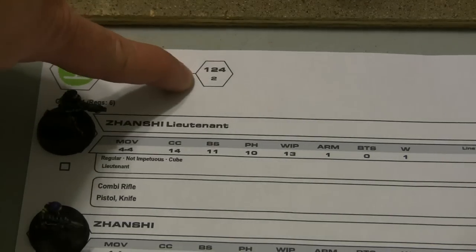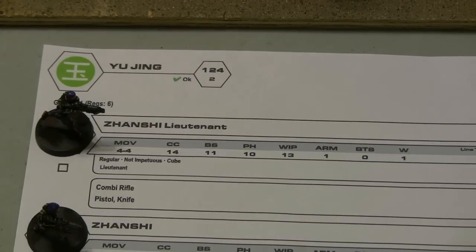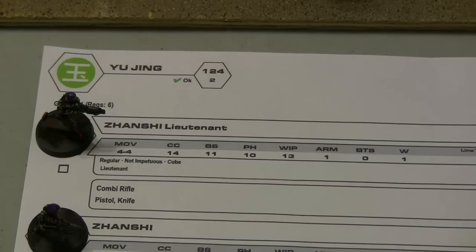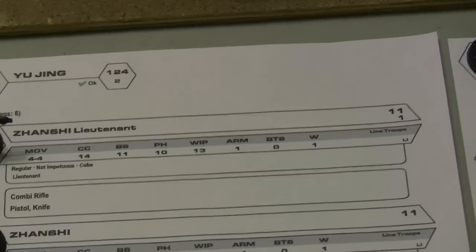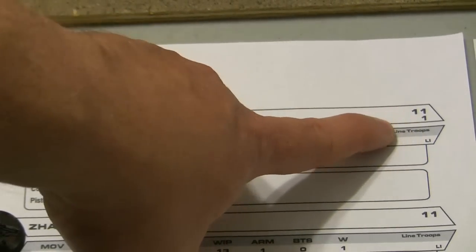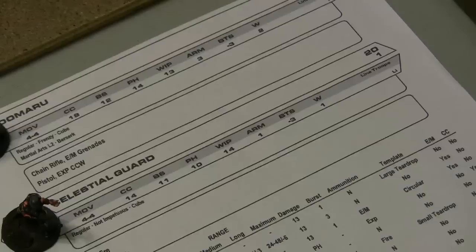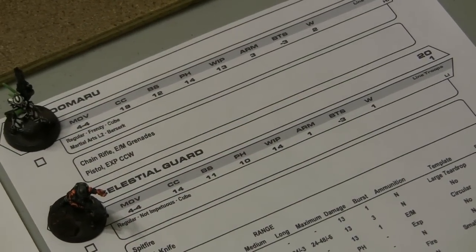When you're making an army list you get one special weapon cost for every 50 points, so in a 125 point army list you would technically have 2.5 special weapon points to lay out. In our example we're using one special weapon point to make a Zanshi into a Zanshi Lieutenant, and we're using our other special weapon cost to give the Celestial Guard a Spitfire weapon.